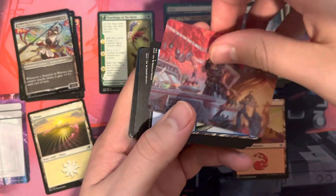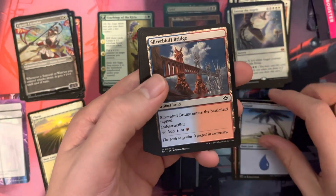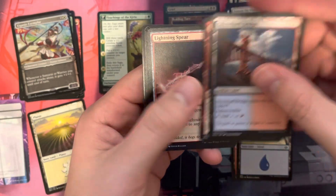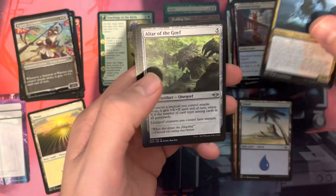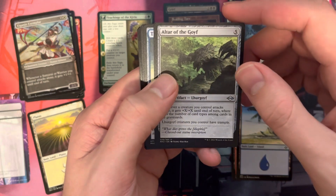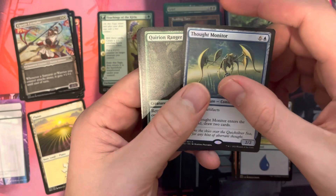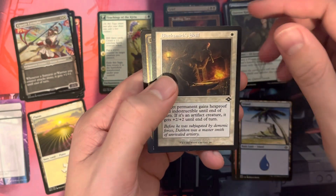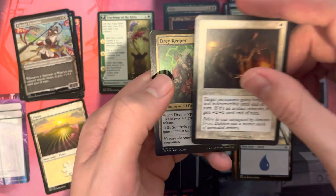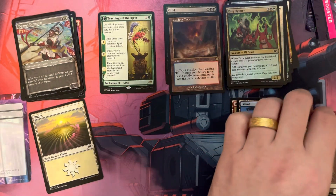Here we go with Modern Horizons 2 Pack 2. Art card, we got Island, Silver Bluff Bridge, commons. We got Prophetic Titan, Altar of the Goth, Thought Monitor, Quarren Ranger, a Retro Frame Blacksmith's Skills, a Foil Dray Keeper, and a Squirrel Creature Token.